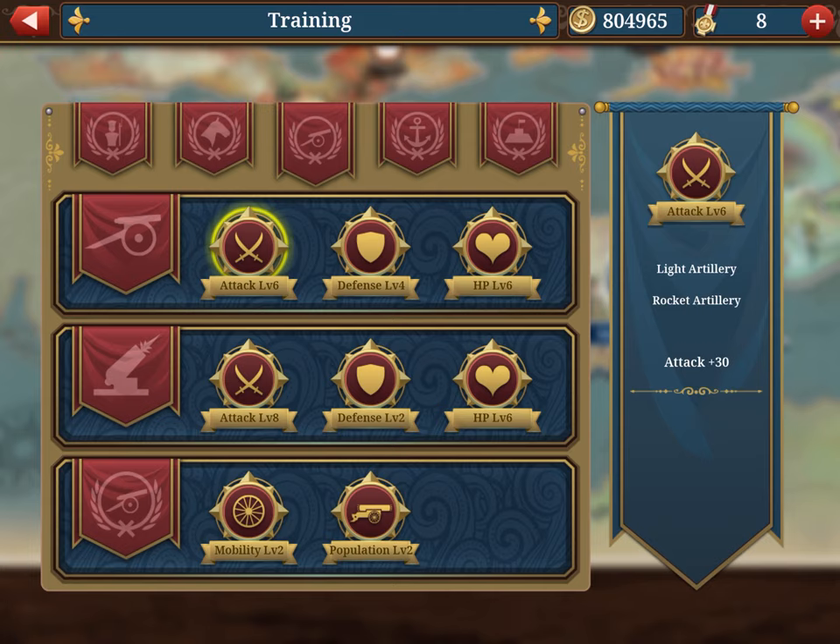Same for artillery: the first block has light artillery and rockets — more common than the cavalry equivalent so it's okay to expand, but the second group with heavy cannon and siege artillery is where you should prioritize. The field and crop cannon are more commonly used. The third section with mobility and population reduction is also really important. Maximize cavalry and artillery.